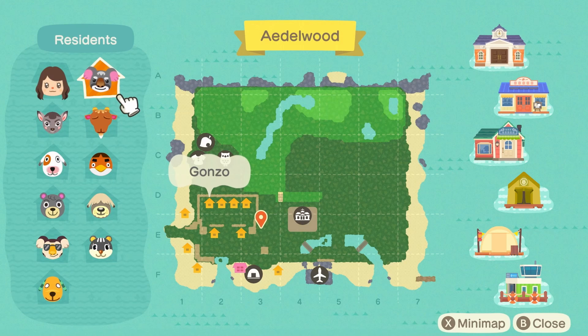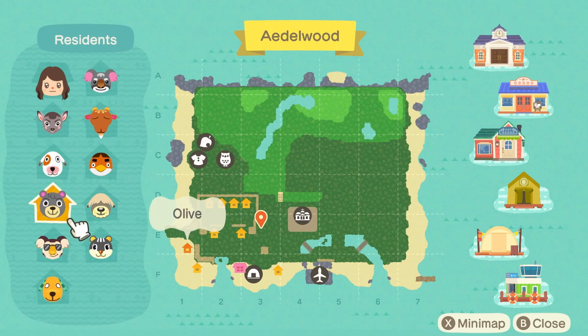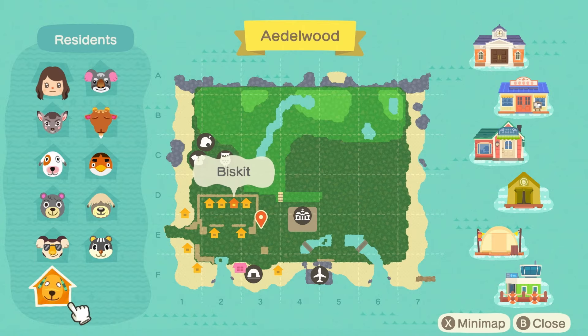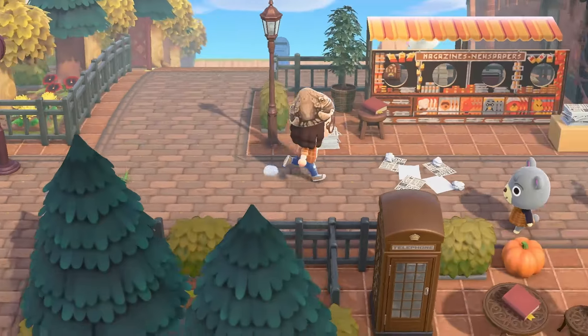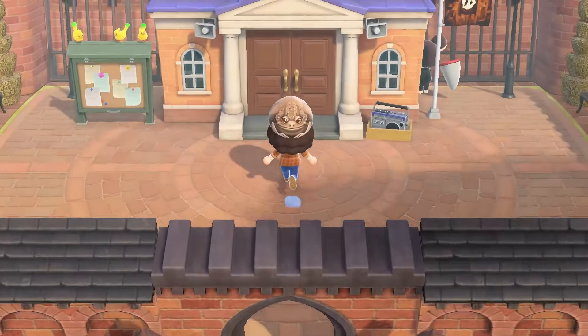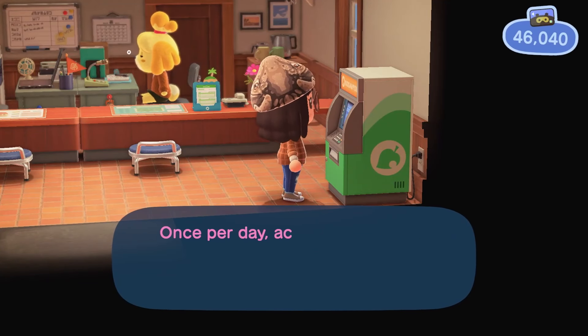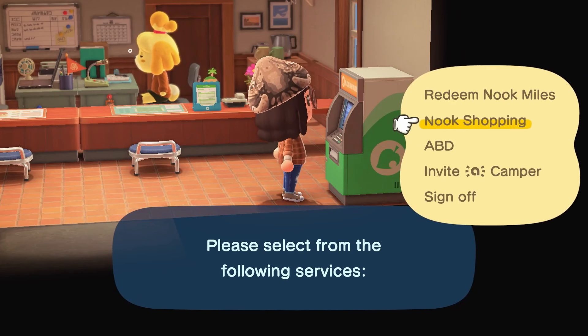We need 10 villagers all from the mood board. So we have Gonzo, Billy, Deirdre, Bones, Anchovy, Shep, Olive, Blair, and Biscuit. However, Eugene has to go. I've decided we're going to say farewell to Biscuit in favor of bringing Kiki to the island, because she is very beloved in the comment section. People really want to see her on the island and so do I. Let's work on moving the two of them onto the island. I think it's only fair to start with Molly because she did win the poll, so she needs to come on first.